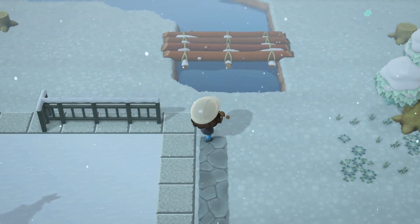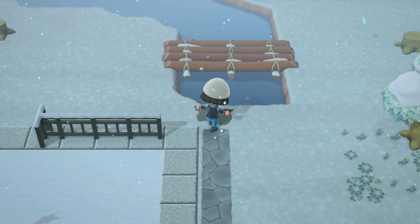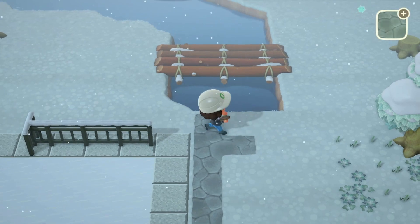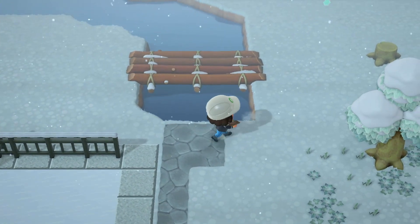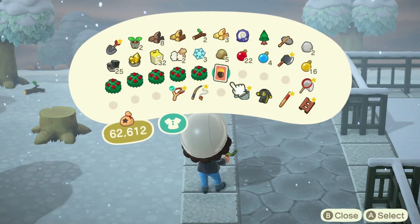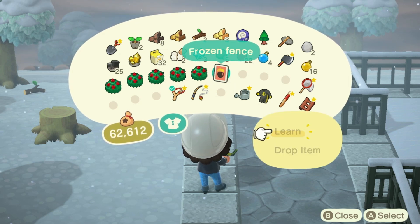I have absolutely no idea what I'm going to do with this log bridge over here — I may just fill all of that in and decide the waterscaping for this area later. Wouldn't you know it, now that I've finished all the fencing for my skating rink, I get the frozen fence DIY from a balloon. I really want it in this area, so I'm going to go catch some snowflakes, make it, and put it up.